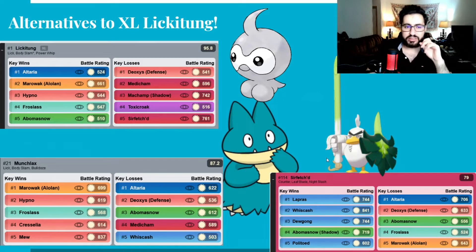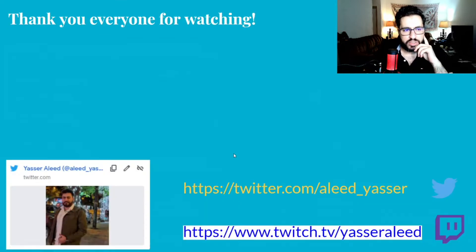Another spicy pick that can replace Lickitung is Normal Castform. It's very spammy, it beats all the Normal and Ghost types, and you can run it with Hurricane for coverage. Another spicy Pokemon is Sirfetch'd — it can handle Ice better than Lickitung, so if you see many Ice Pokemons, just lead with Sirfetch'd because it beats Shadow Abomasnow. This is the end of the introduction — now let's go watch the battles.